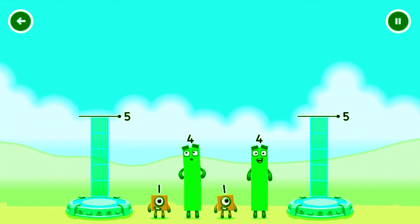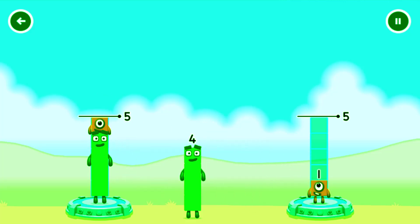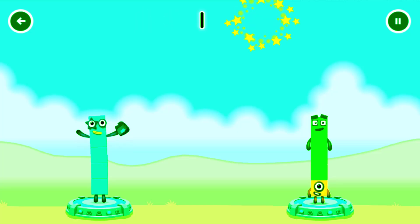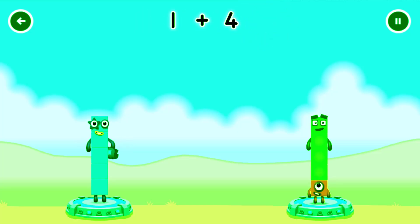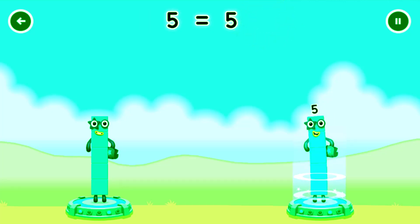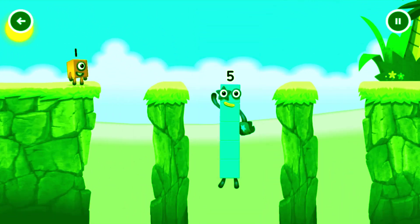Share the number blocks evenly to make two groups of five! One! Four! One! That's right! Four plus one equals five! One plus four equals five! Five equals five!